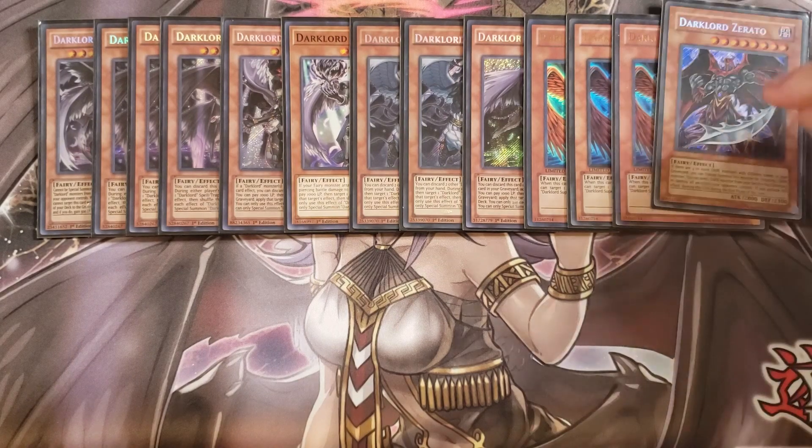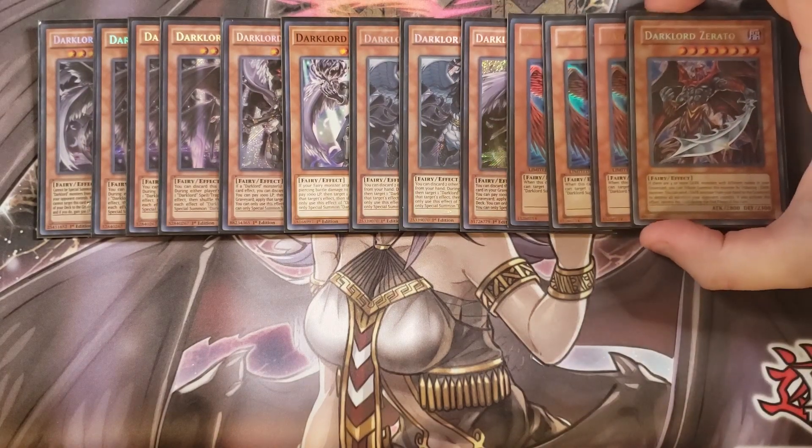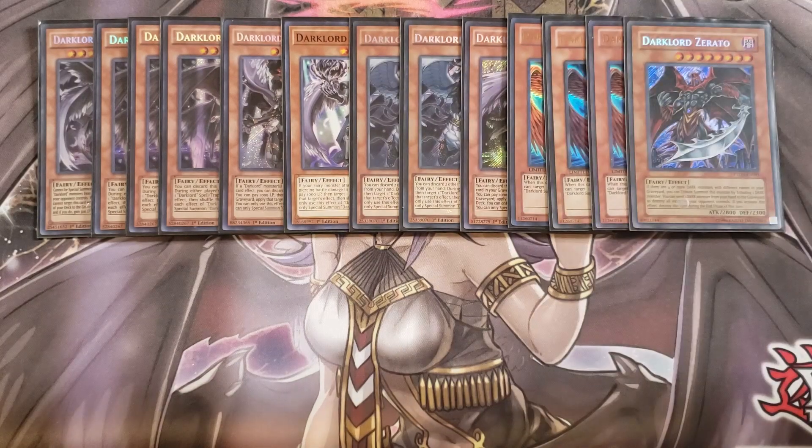We then play a single copy of Dark Lord Zerato. Zerato is a really neat card because it has the ability that if you have four or more dark monsters with different names in your graveyard, you can tribute summon this card by tributing one dark monster — though you're basically just going to special summon it with Superbia. You can send a dark monster from your hand to the graveyard to destroy all monsters your opponent controls, which is basically Raigeki, and if you activate this effect, destroy this card during the end phase — which kind of sucks, but it balances the card.